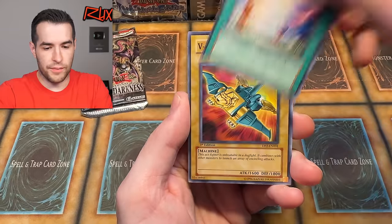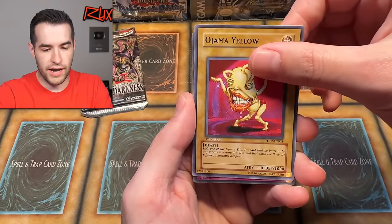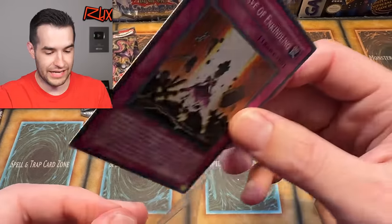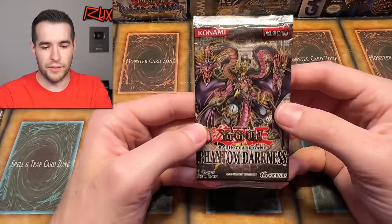Strategy card number four: Ojama Delta Hurricane, V Tiger Jet, Ojama Trio, Ojama Yellow, and the Grave of Enkindling. Two of the same super rare — that's actually a pretty interesting card but probably not a dollar. A little bit of crash and burn there for the Chaz.